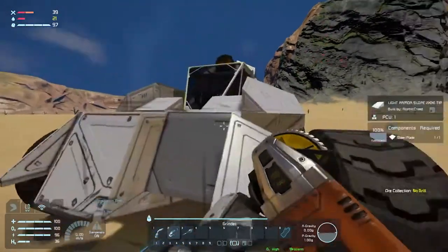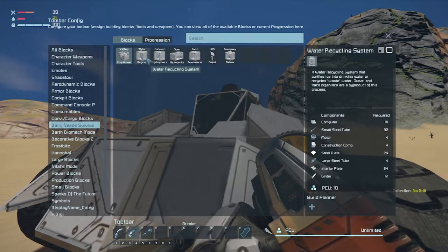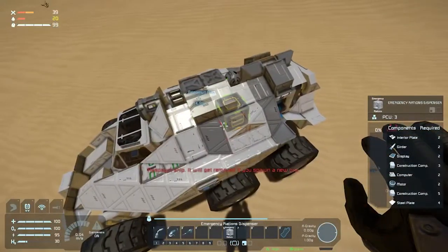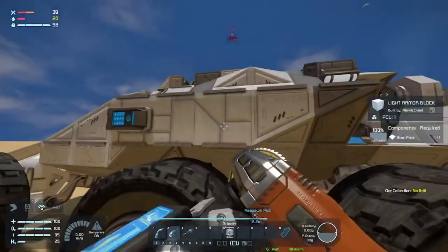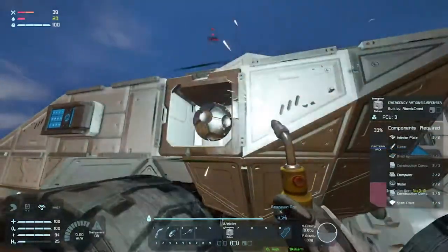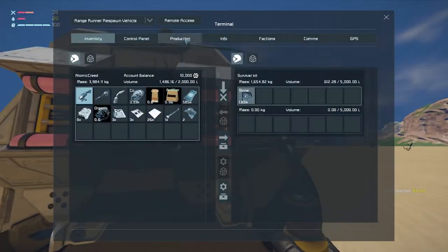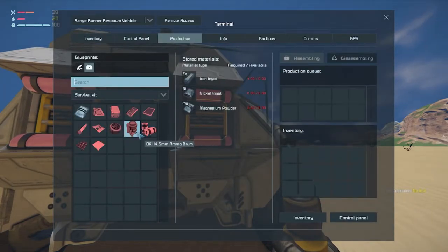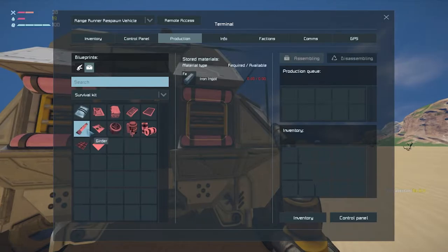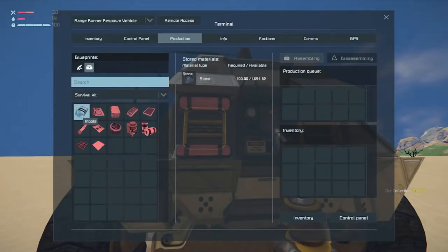Let's open the equipment menu to see what we need to actually get food. Under Daily Needs — rations, that's what we need. I'm gonna use that design right there and place it. We're missing construction components — we need a girder. Actually we can make it here. There's another mod item here but that's a long way down the road.